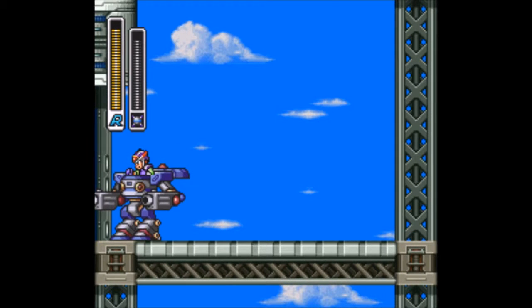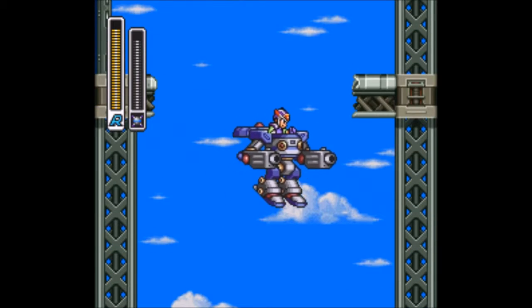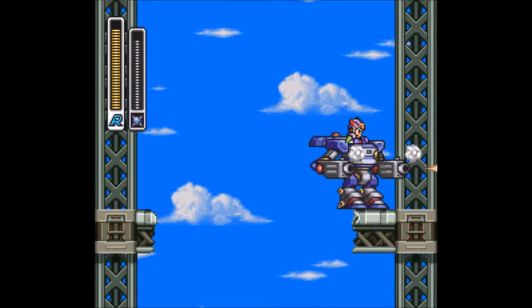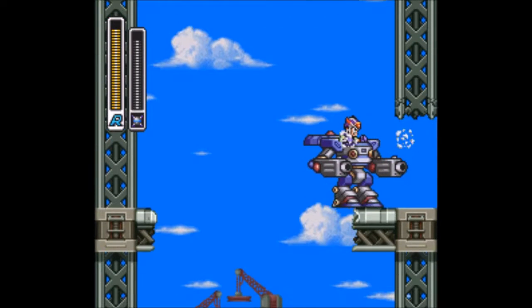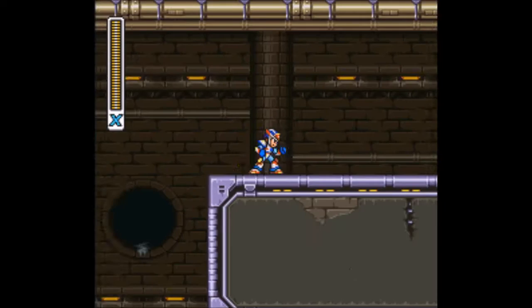In order to get the heart tank in this stage, you have to have a ride armor equipped — not the frog armor, because the frog armor will not make this jump. Basically, you need to go down two stories, blow up this wall that doesn't look like it can be blown up, and boom, there's your heart tank.